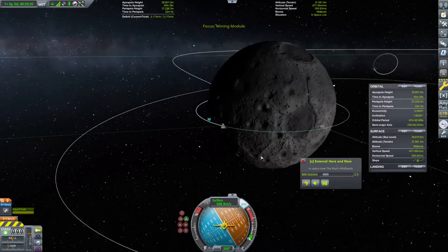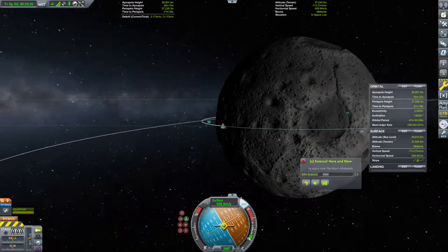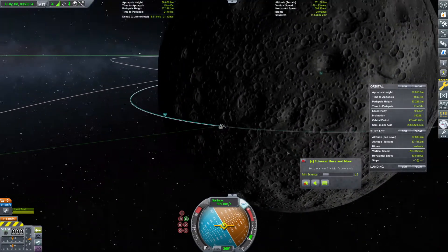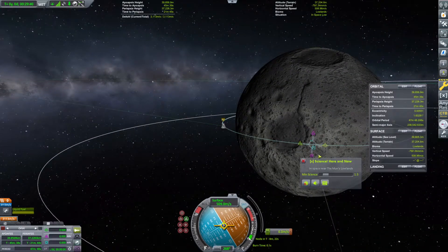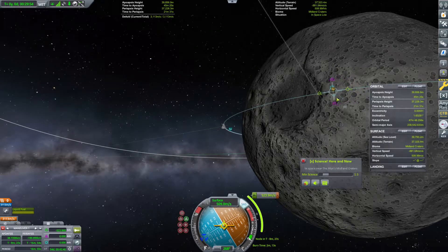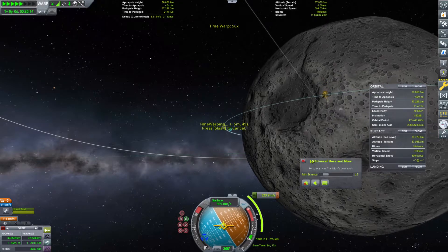We need to find ourselves a nice, flat landing site. Looking at this, we might want to land up here. I don't want to land in the crater — we know that's a little too not-flat for us. So maybe we should land up by the experiment control station, somewhere over in this region. We're only using this maneuver node for timing, not necessarily for the final position. I would like to land perhaps here — that's not a terrible location.